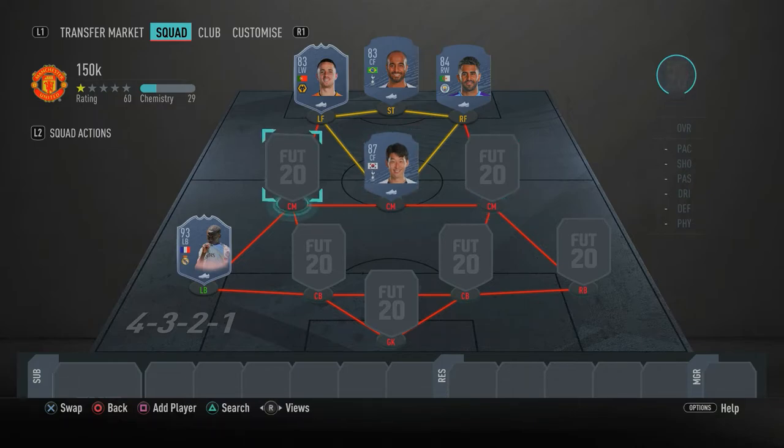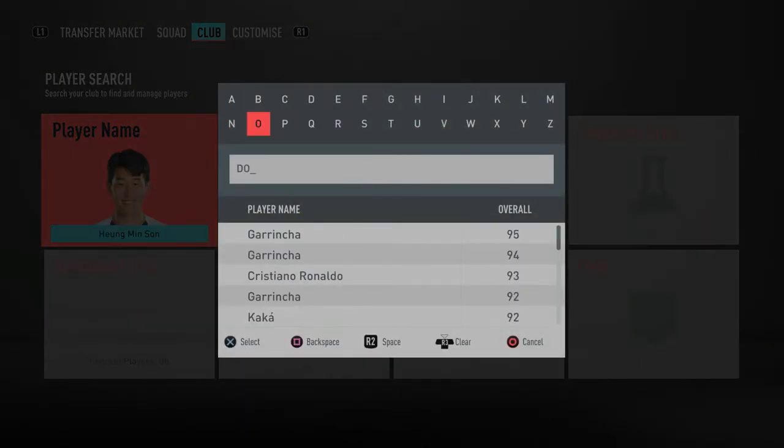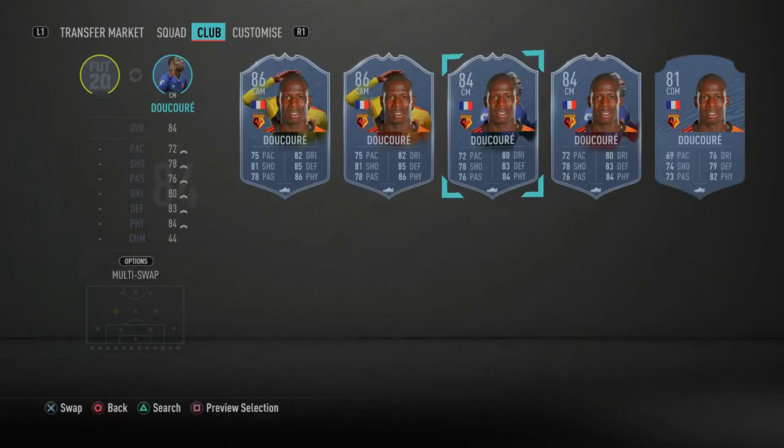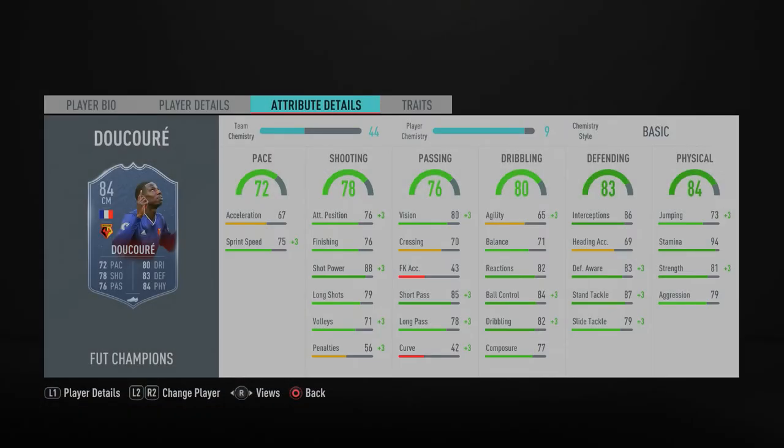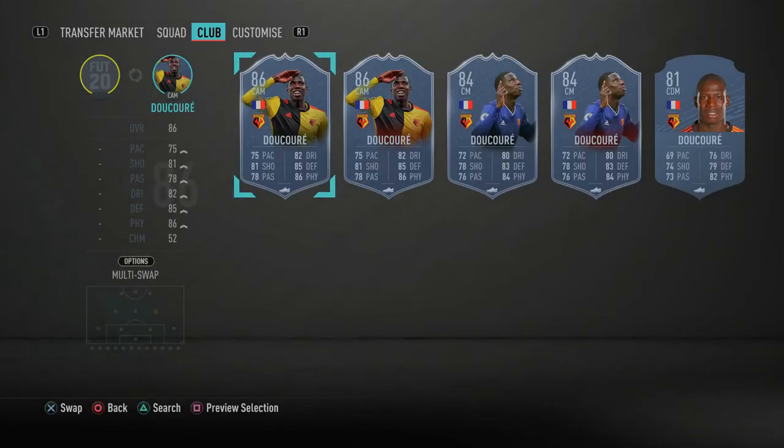Moving to the left center mid spot, we have Abdoulaye Doucouré — the 84-rated first in-form. I really love this card. He's a well-rounded midfielder — very good at defending and also decent going forward. His finishing stats might not look too convincing, but the way he performs in-game is really good. He will not let you down.